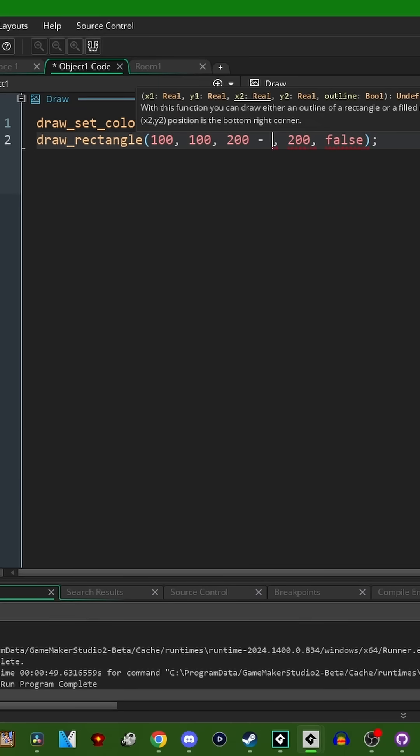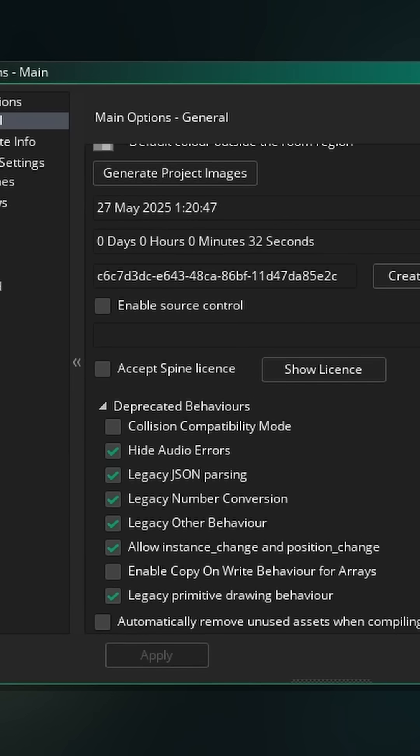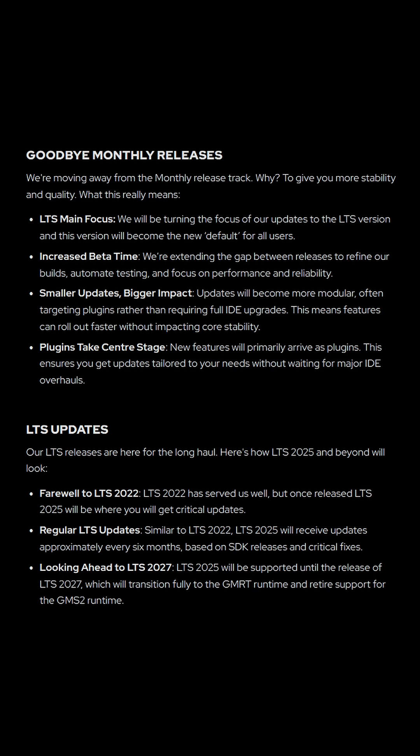Now, if this happens to be a bug that you've quote-unquote fixed yourself by just drawing the rectangle bounds shifted over one pixel, there is a new Legacy Behavior checkbox in Game Settings which you can enable. It will be enabled by default on existing projects that you load into the 2024.1400 betas, but it will be disabled by default in new ones.